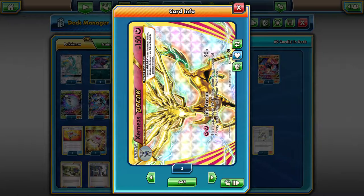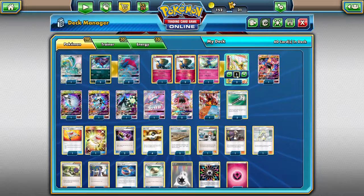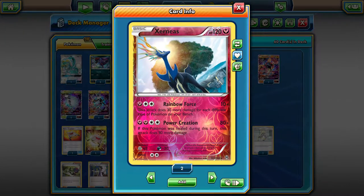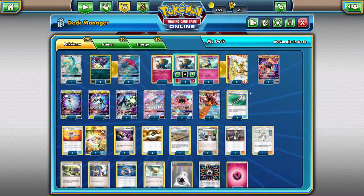This attack does 20 damage times the amount of energy attached to all of your Pokemon. This is not primarily a Xerneas Break deck — it's kind of combining that with Xerneas Rainbow Force. What we're calling this is Xerneas and the Ultra Beast, so it's a little bit different take on it.